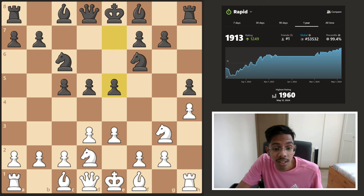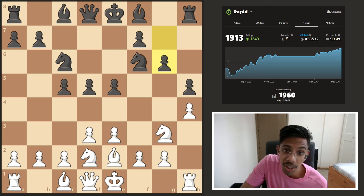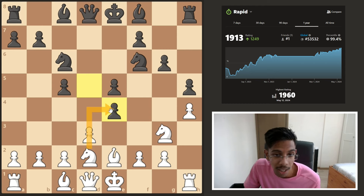Black continued taking the center. Tyler went for bishop e2 — he likes to put the bishop here, knight here, and castle it out. G6 came in, and now Tyler decided to play e4, trying to challenge for the center. It's a big question: do you want to push, take, or just protect? If you take, white can take back with either of the knights or the pawn, and white is fine.